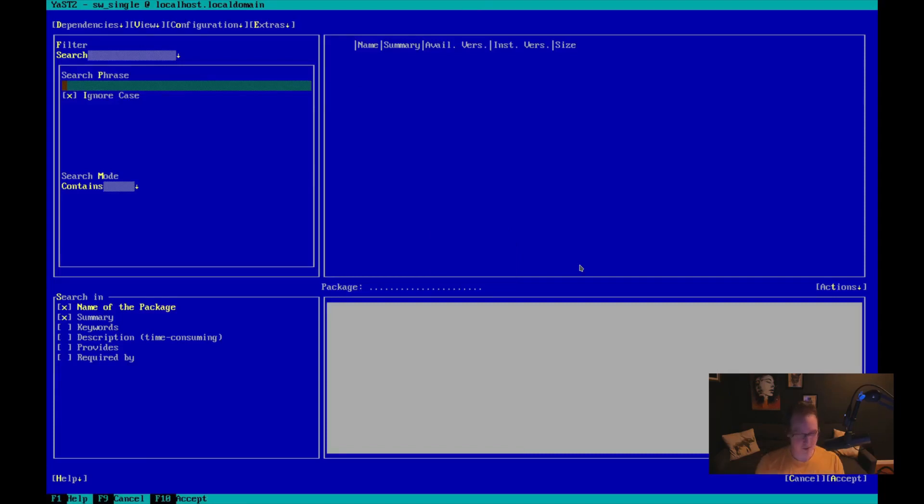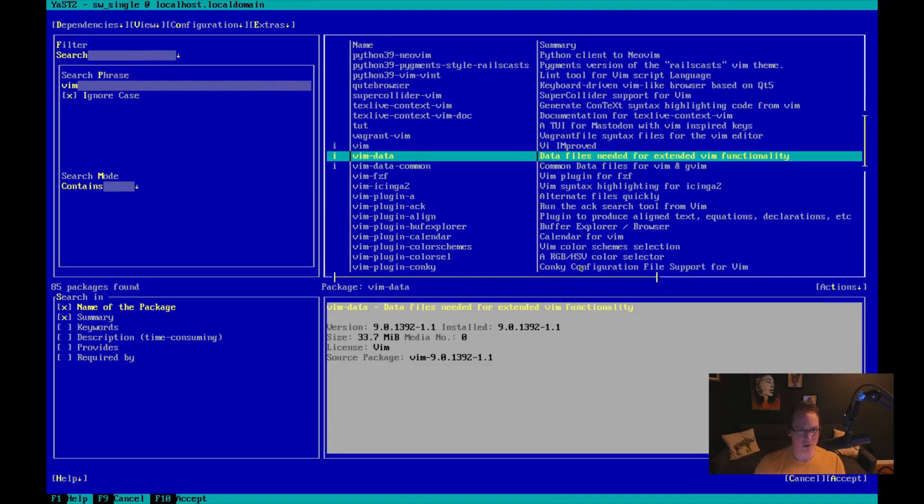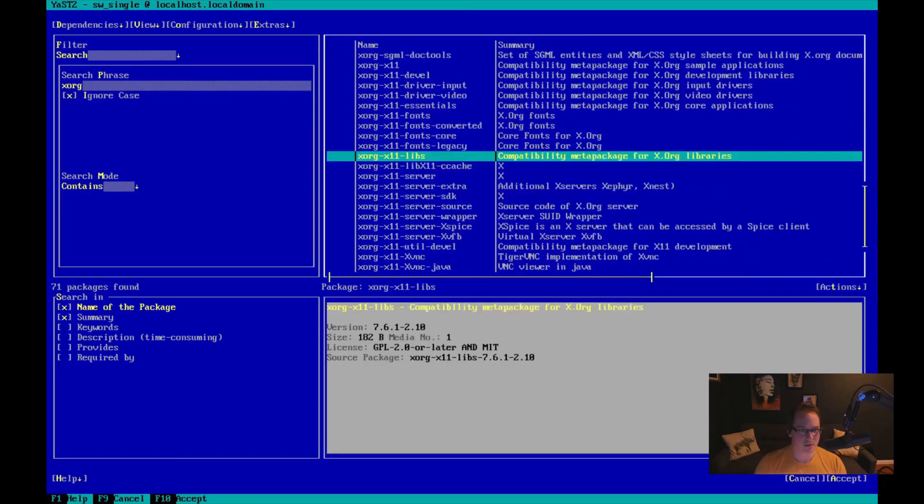Okay, I need Vim. How do I select it? Enter. Does 'i' mean installed? Pretty sure that just means it's installed. So Vim is installed. I need Xorg. I want Xorg server. So it automatically selects dependencies - that's neat.